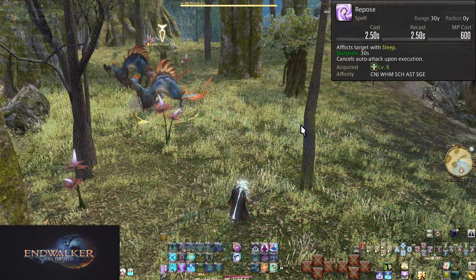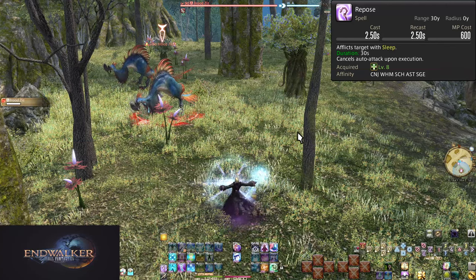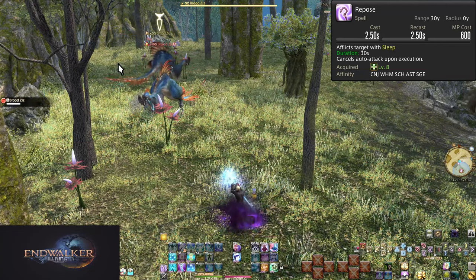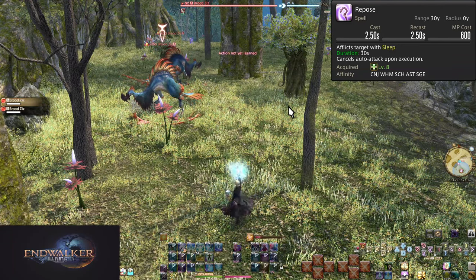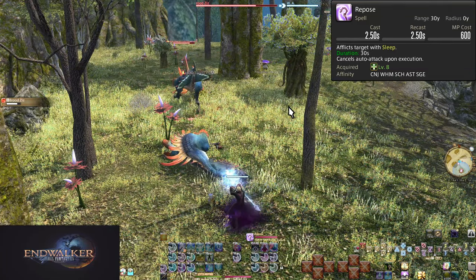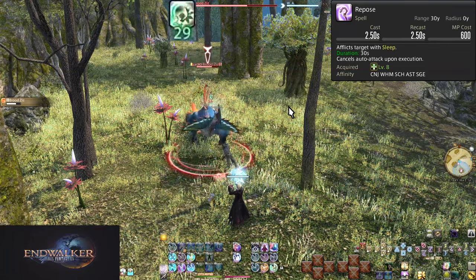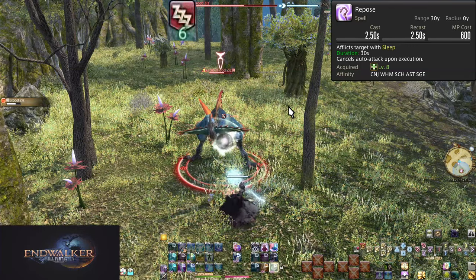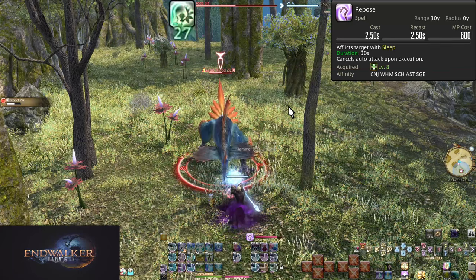Level 8: Repose. One of the few GCD role actions, Repose has a cast and recast time of 2.5 seconds. The MP cost is 600 MP and has a range of 30 yalms. It causes a single target to fall asleep for 30 seconds with diminishing returns. This has almost no use outside of overworld solo content. You can put enemies to sleep and then focus down one at a time. Outside of maybe one job or role quest, this ability to put things to sleep wastes more time than it saves or helps.